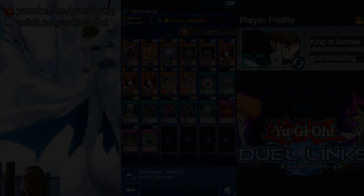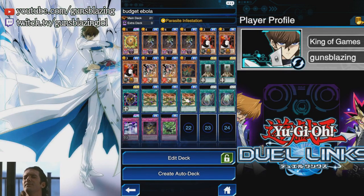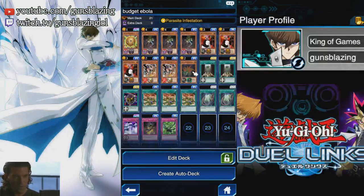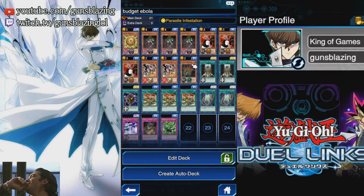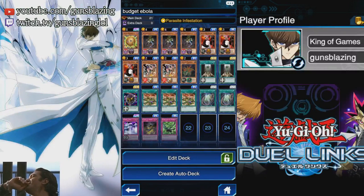This deck right here is an alternative slash budget version — it's only running two ultra rares. We're focusing more on the Earthquake and Shadow Slayer combo: basically get them all into defense position then hit them in the face for 1,400. We're also running Parasite Parasite and Jade Insect Whistle. The thing with Parasite Parasite though is that if it's destroyed it doesn't get shuffled into your opponent's deck, so you're going to have to find a way to get it flipped but not destroyed in battle. I'll be showing both of these decks in this video, so hope you enjoy the clips.